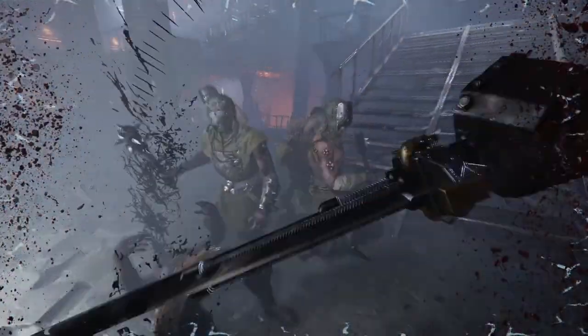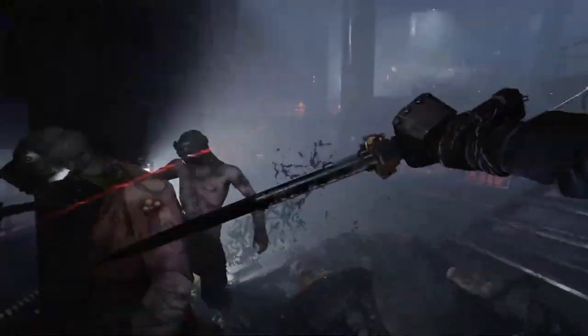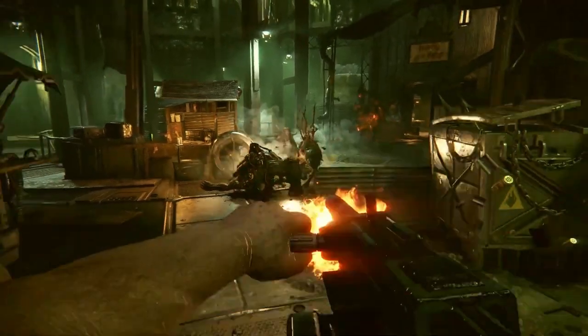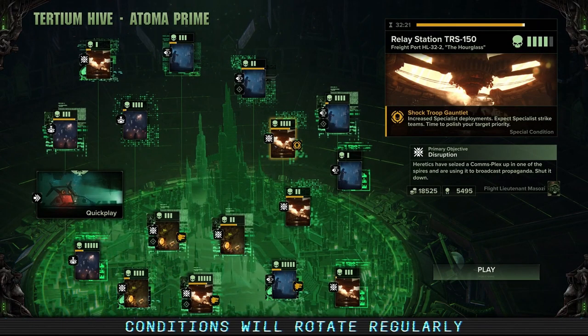Let's talk about the two new conditions. The first, Ventilation Purge with Sniper Patrols, will put your team's mettle to the test with its limited visibility and waves of snipers. The second condition, Shock Troop Gauntlet, will have doubled the number of specialists and will spawn in waves. We have also added 9 variations to existing conditions to spice up your runs on Tertium.